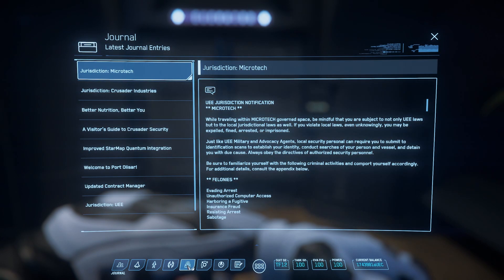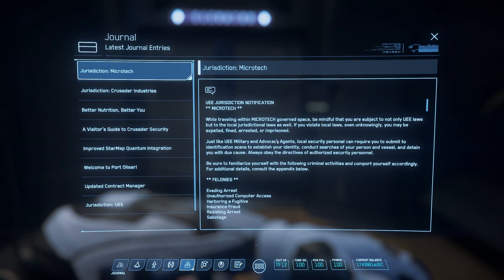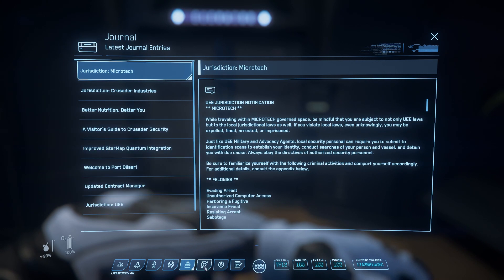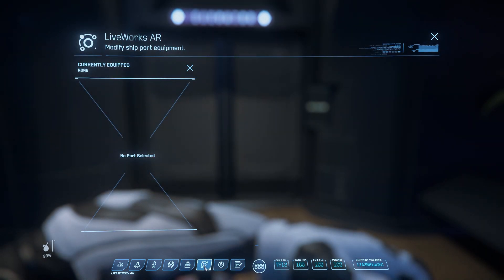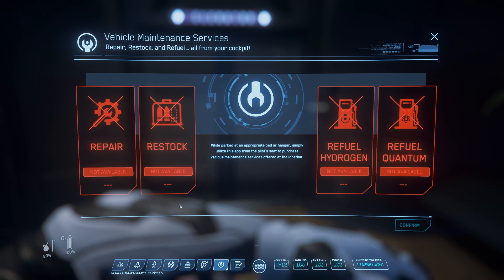Your Journal tab shows all the different things you discover — missions will go in here as well, and there's a lot of lore to find. There's also a Liveworks AR modify ship port equipment tab that may not be active yet. When you land at a spaceport, you have Vehicle Maintenance Services where you can repair your ship, restock its weapons, refuel its hydrogen and quantum fuel after a long journey.